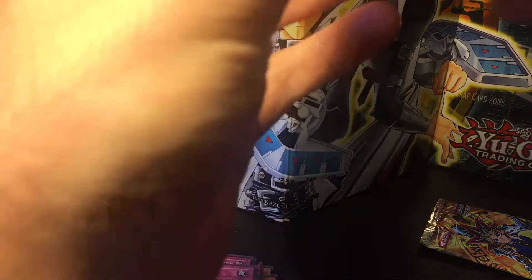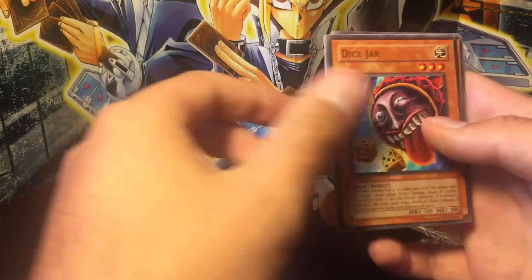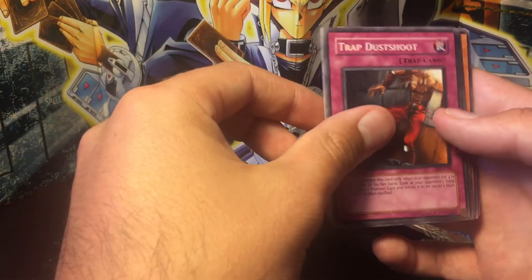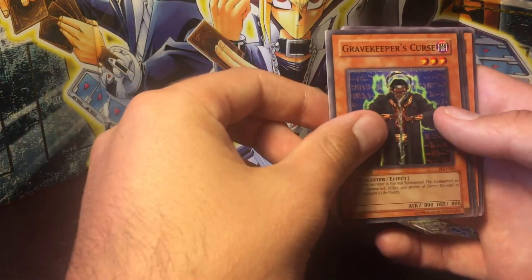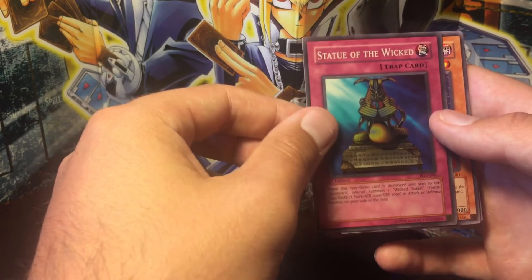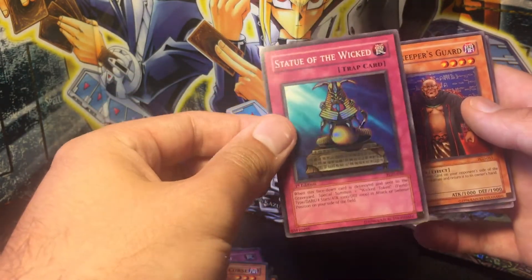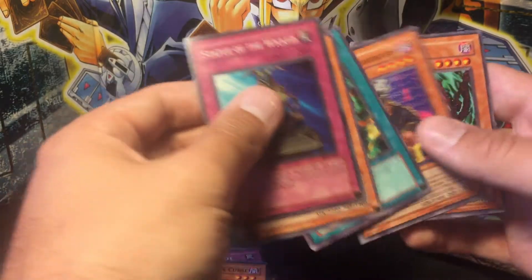Alright, pack three. I scaled out and I got six holo packs, so hopefully that means I got a secret rare — but we'll see. And Statue of the Wicked — pretty, probably one of the most common supers out of the set. Not really enthused about that.